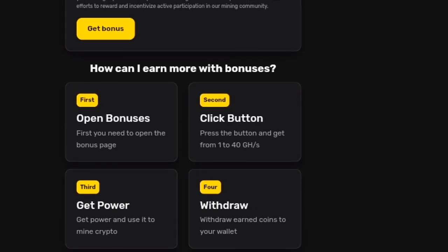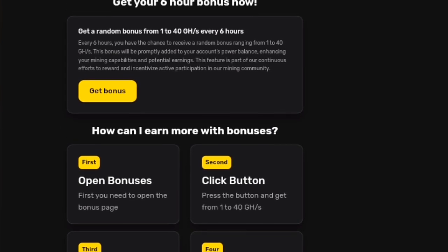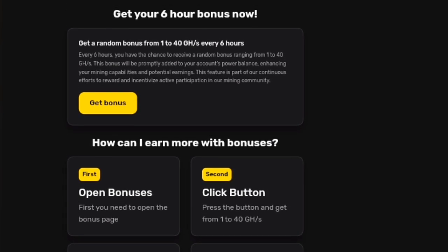Random Bonuses Feature: Get surprise rewards while using Trustify, adding extra value to your experience every 6 hours. To receive a bonus, open the Bonuses tab in your account and click Get Bonus. This bonus is random, ranging from 1 gigahash per second to 40 gigahash per second every 6 hours.